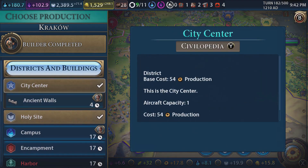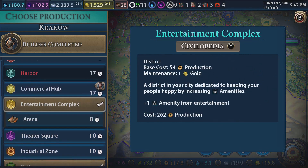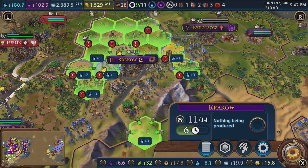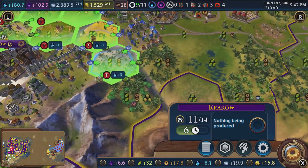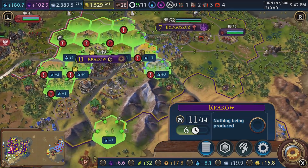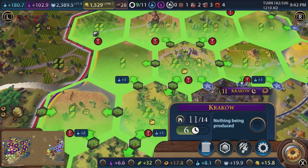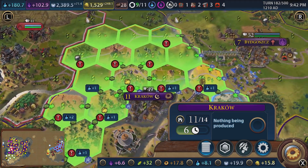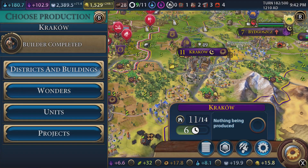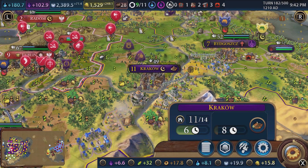We've built the builder in Krakow. I think an arena would be quite good - I want to keep boosting these amenities. Everything else is fine. Wow, I don't even have a campus here. What a tile that would be - plus three, that's a nice adjacency bonus. It takes away a decent tile of two food, two production though. We don't have too many amazing tiles around Krakow. We are going to just build an arena because I want to keep the amenities high. I want our people to be happy, and if they're happy things will carry on going smoothly.